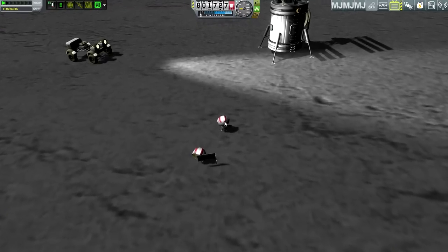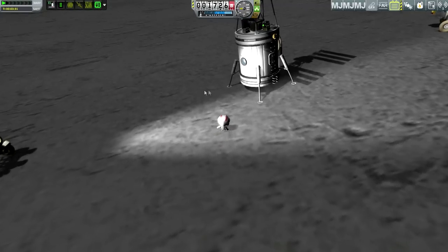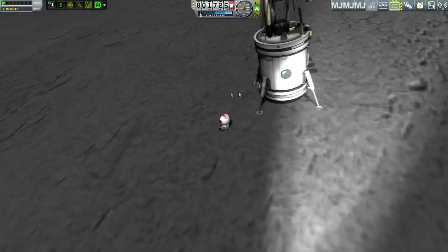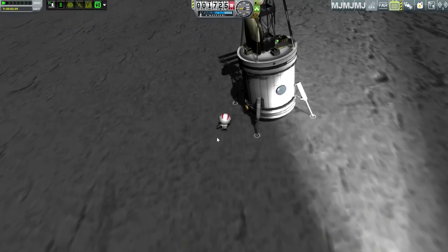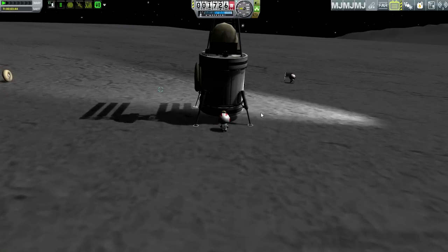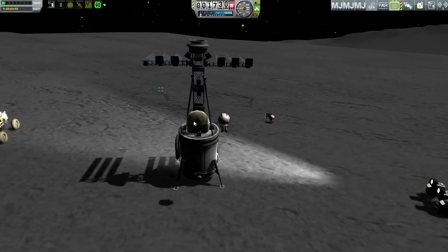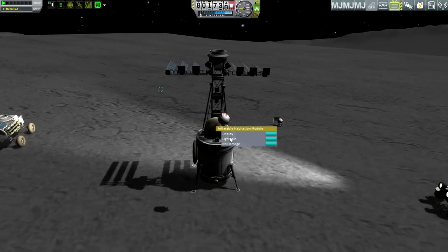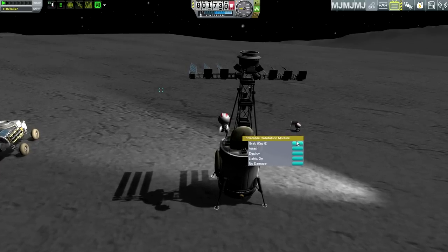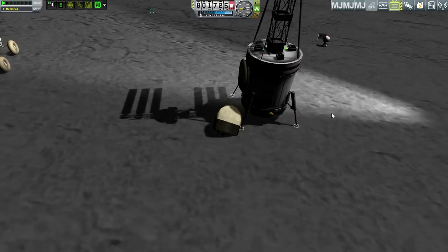We're gonna have Jorvi pick up the inflatable habitation module. Jetpack. Face to target. Up you go. Why are you going sideways? This way please. Can you get to that? Oh, no, you can grab it. Off to the side please — we don't want you knocking the hab too much.